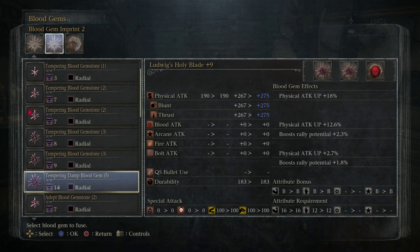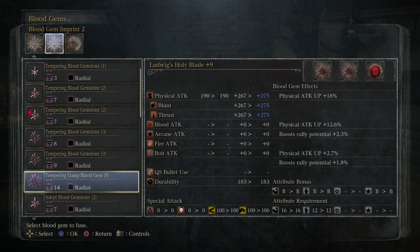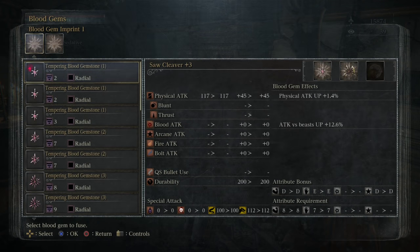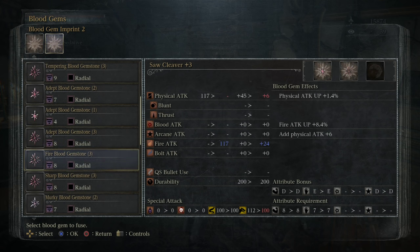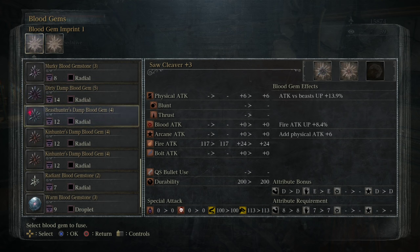Wait, that's not it — that's a physical 12. Where's my other 18 at? I might be getting my gems mixed up. I'll actually put some fire gems in — I would need to upgrade you more to make you into fire. Fire blood gemstone — attack versus beasts, Beast 13.9, Beast 12.6. I'm going to make this the anti-beast fire cleaver.